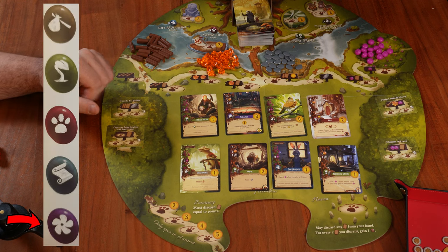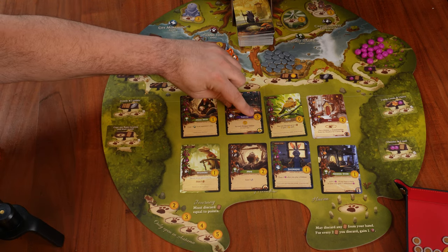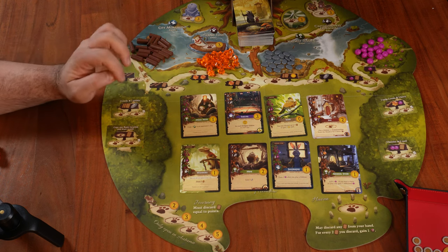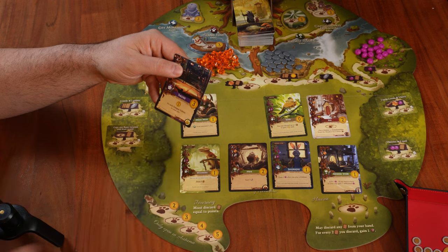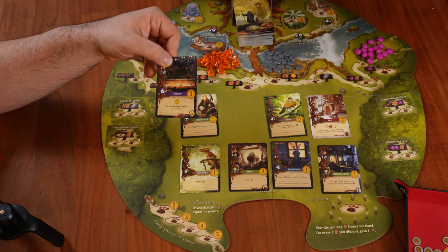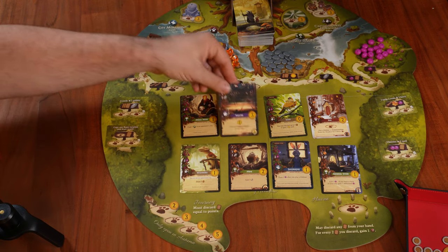The fifth card type is purple prosperity — it's worth the basic points marked on it. For example, the theater is marked three. But many cards also have conditions for scoring more victory points. In the case of the theater, we gain one point for each unique critter in your city. So if at the end of the game I have four unique critters, on top of the theater's three basic points I'll have four more victory points, one for each unique critter.